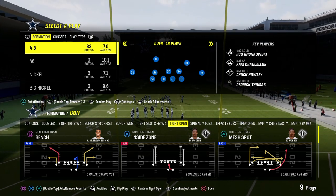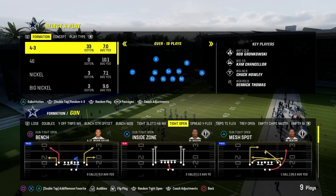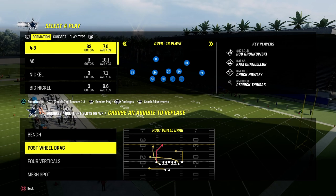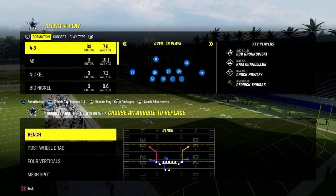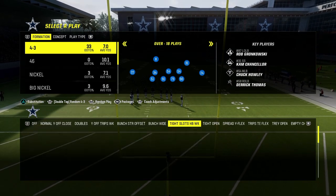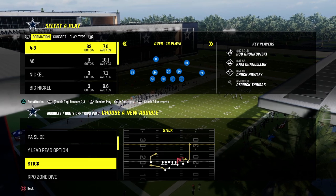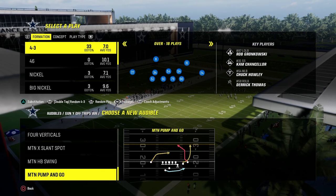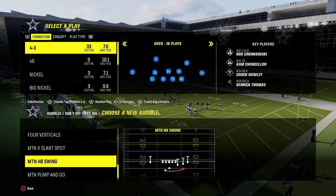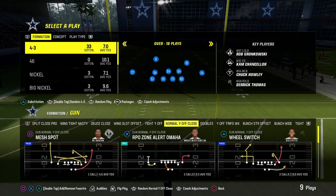We also have a full e-book on tight open. What's cool about this playbook is it literally has everything you need — it has the best formations in the game. From Tight Slots Halfback Weak, we're going to set Bench and Post-Wheel Drag. From Y-Off Trips Weak, we'll have Motion Slant Spot, RPO Glance Bubble, High-Low Dig, and Motion Halfback Swing. These are the main plays for this offense.